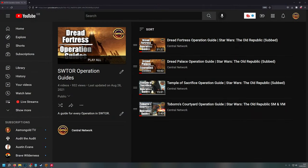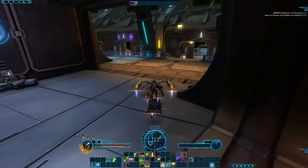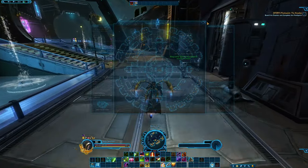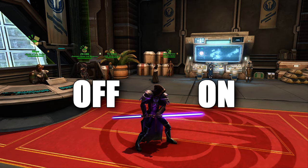Did you know that we're actually working on an operation guides playlist? I'll leave a link to that in the description below so if you want to check out operations, they will be really useful to you. Something to consider before your subscription runs out is to deposit your credits into your legacy bank — this will stop your credits from being consumed into your credit escrow. Make sure you visit the supplies section of your fleet very often in between levels as this is where you're going to find new and efficient gear to help you along your way. Did you know that the bloom option in graphics actually affects lightsabers more than you might think? Some people prefer to turn it off, some prefer to keep it on.